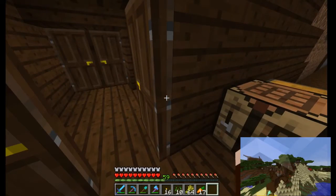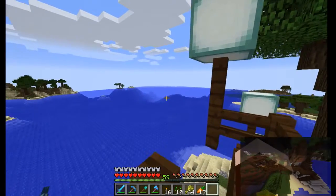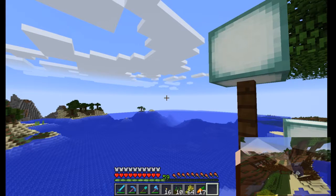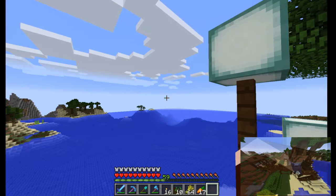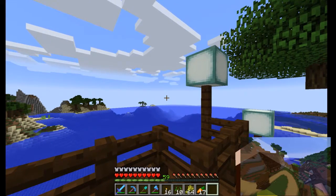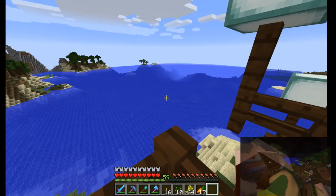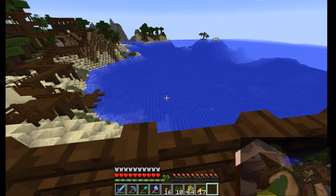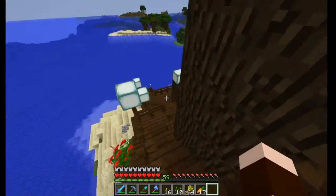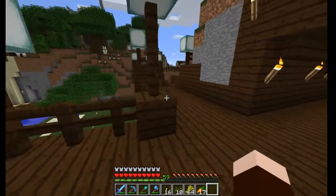Which of course leads to this back area, where you can have a good view of the ocean — or is it a giant lake? You can't really tell in Minecraft. Not sure I'm ready to distinguish between an ocean and a large lake in Minecraft. There's also no waves. There's a shortcut behind here that leads back to the bridge.